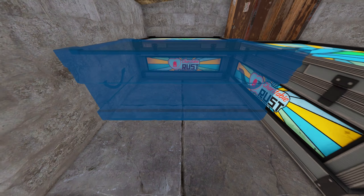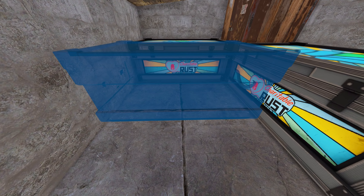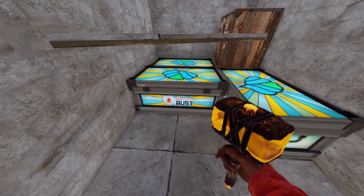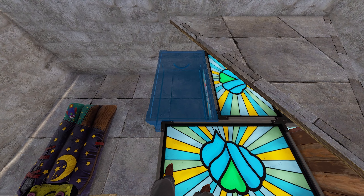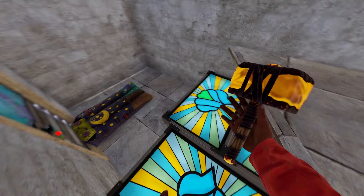Then you want to turn it and get as close as you can in here with this box like that, and it should be almost touching that. And then you can stand here and flip this and place this one like that.